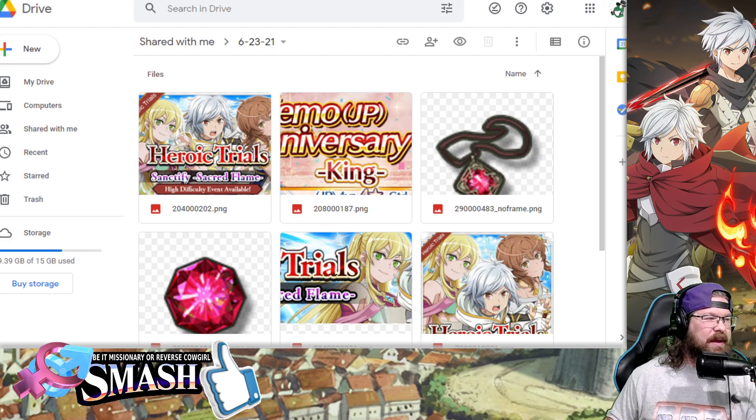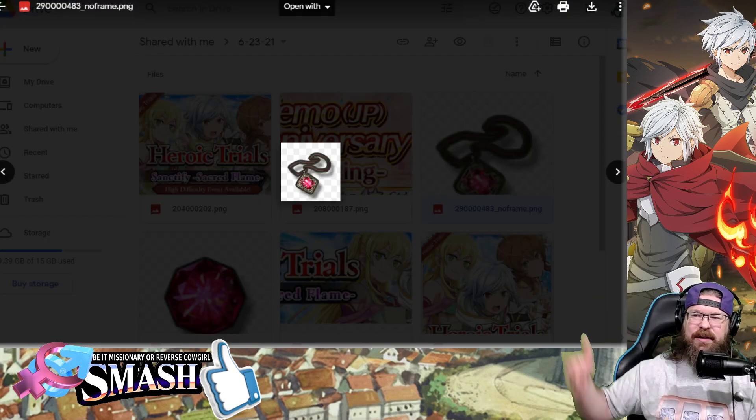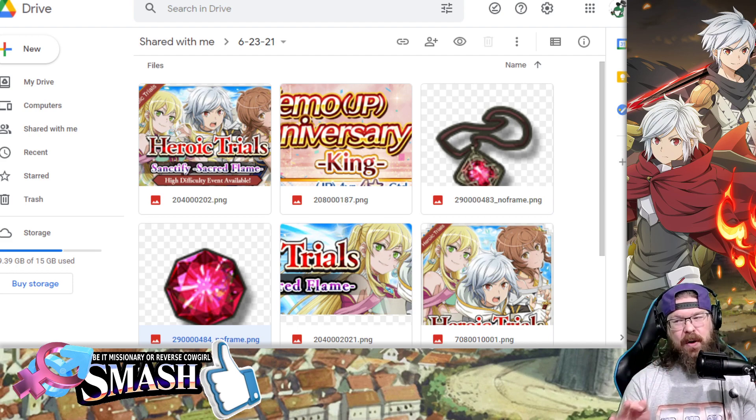There's not a huge amount to talk about here. The new Heroic Trial is incoming. These are going to be the little gems that you pick up, and you're going to get these things once you collect 600 of them. It is completely worth doing the Heroic Trials. I really feel like Lily is going to be your best bet, and I'm going to do some testing with her. I'll have mine max limit broken after the Heroic Trial drops tonight, so we'll do some testing in Wargame tonight and drop a video just on Lily, because I think she warrants it.